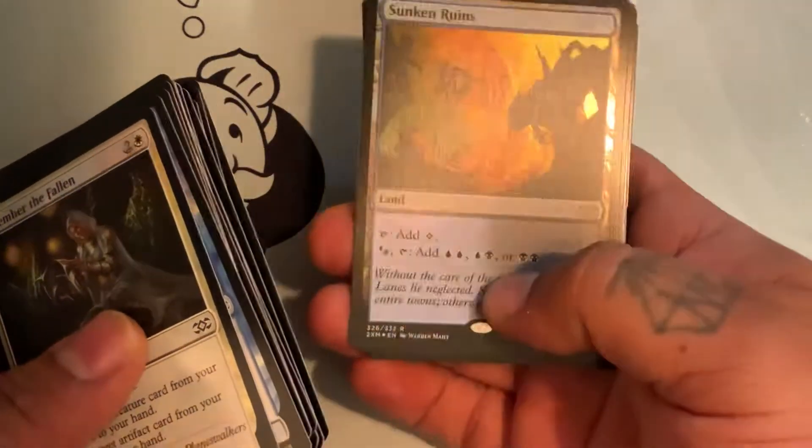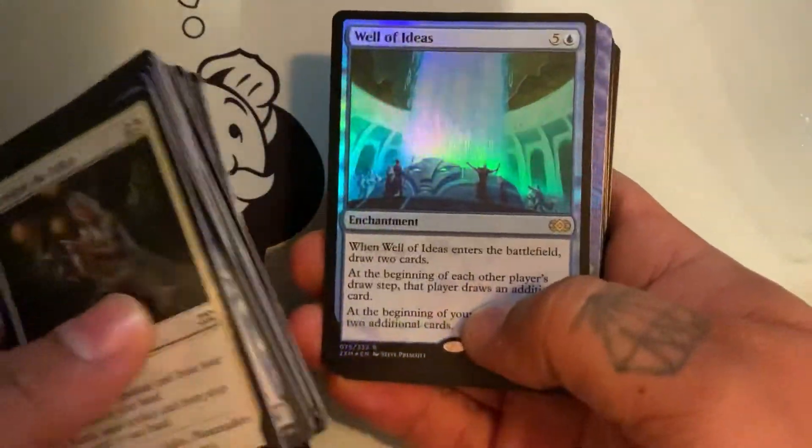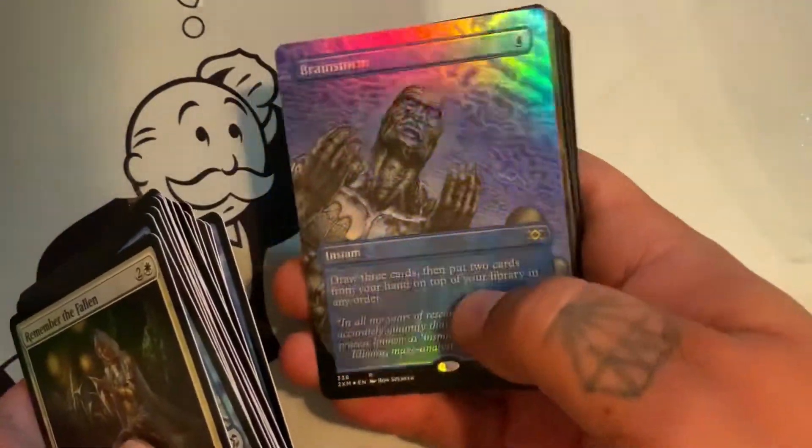Sunken Ruins — that's really good. Well of Ideas. Brainstorm — our first showcase!